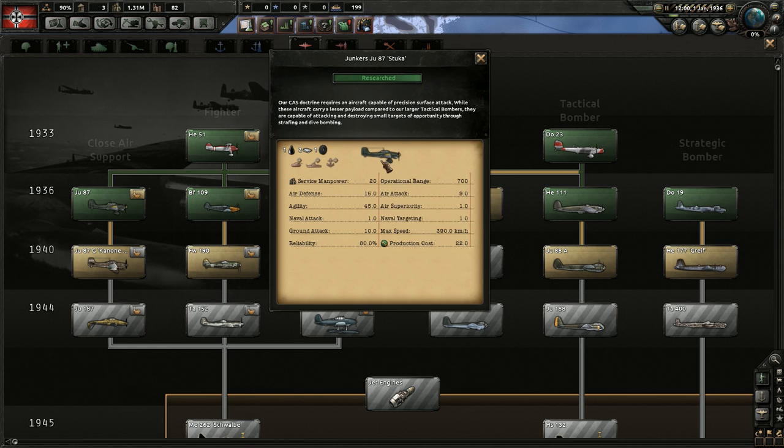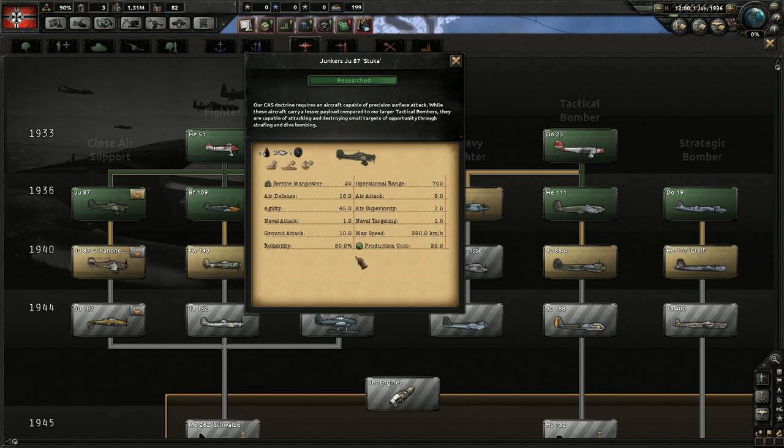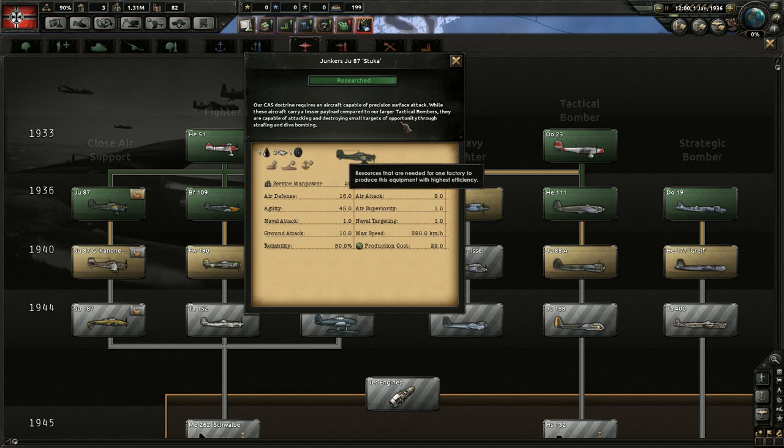Close air support planes are smaller planes — this side of the tech tree is smaller planes, this side is larger. As expected from a smaller plane, they have a lower manpower cost and a much higher agility, which allows them to avoid being hit by other planes. Some negatives are a lower operational range, however you get lower production costs, lower manpower, and they are the best planes for helping your land units — as you can see the ground attack stat is very nice.